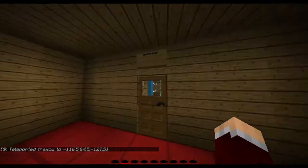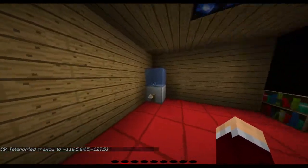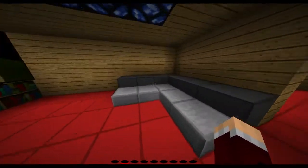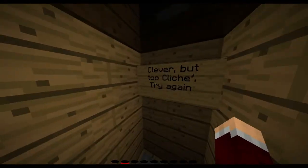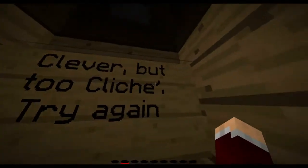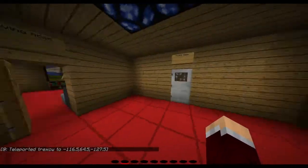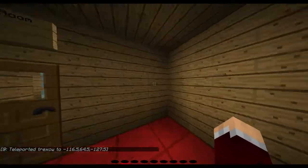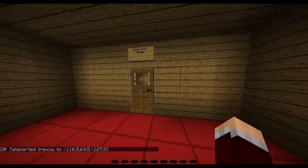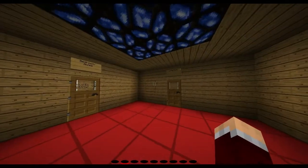Let's go back to the living room. What's in here? A water cooler, lamp, a couch, and a television. I know your trick, secret door! Clever, but too cliche — try again. So you may think, well, how do I get out of my apartment?